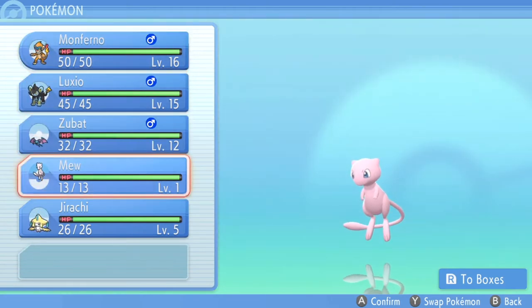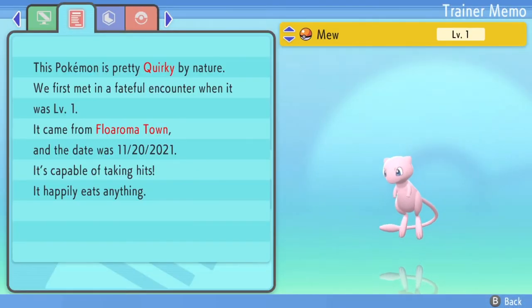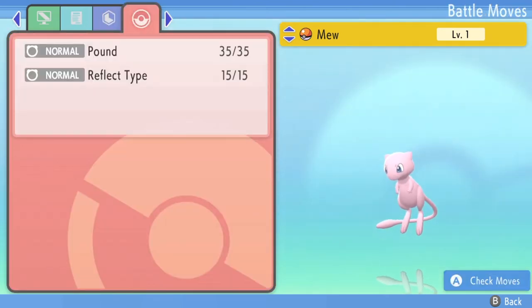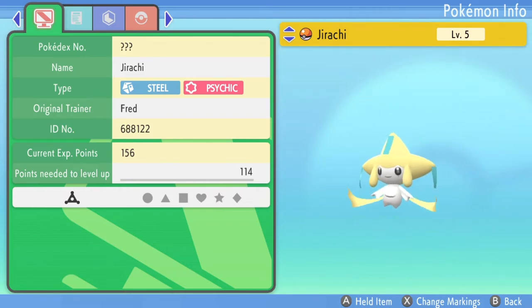Now that we got both of them, let's check our party. Mew is at level one — no Pokedex number, level one. Mew's moves are Pound and Reflect. Now let's check Jirachi — he's got Confusion and Wish.